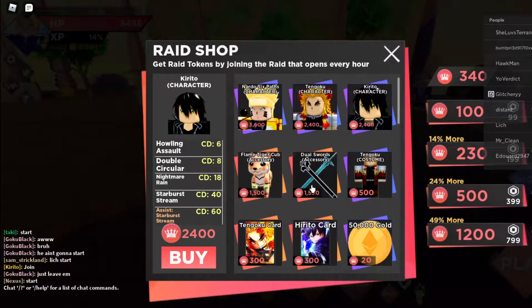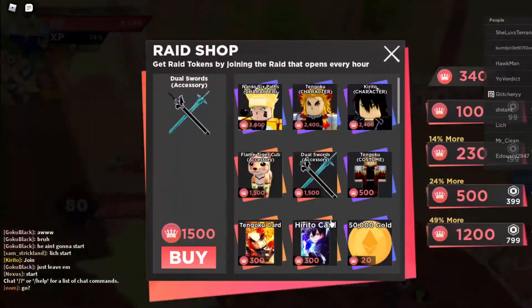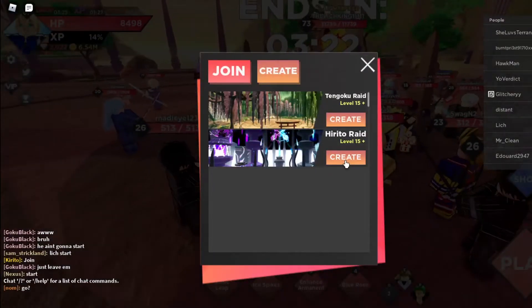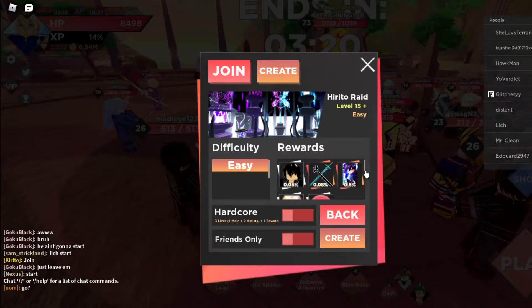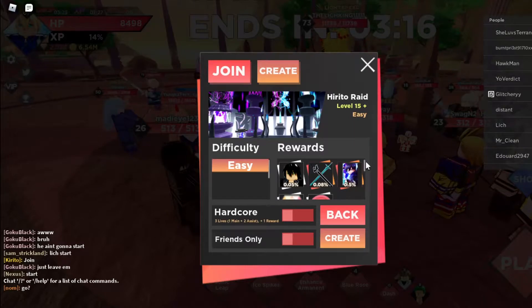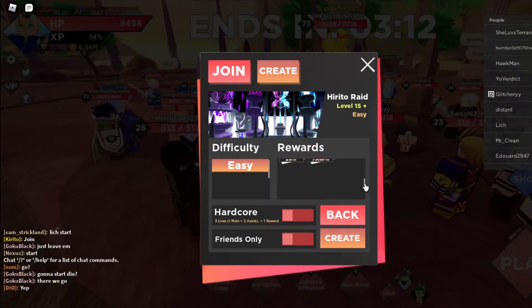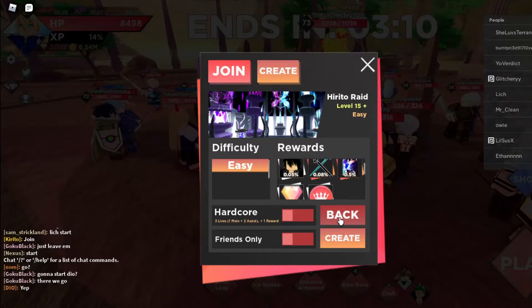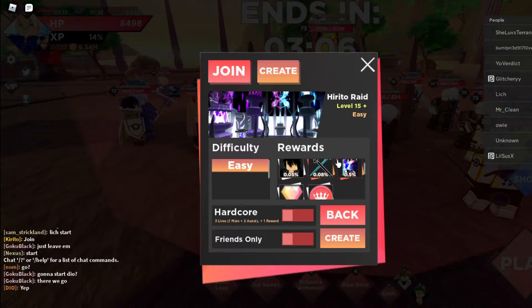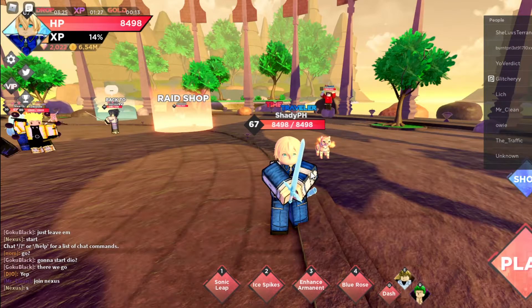There's a key to class for 2400, accessories, and this card for 300. These are the chances — it's the same thing as Ringoku Rain, as you can see. This is basically the new update — I just showed you guys everything they added to the game.